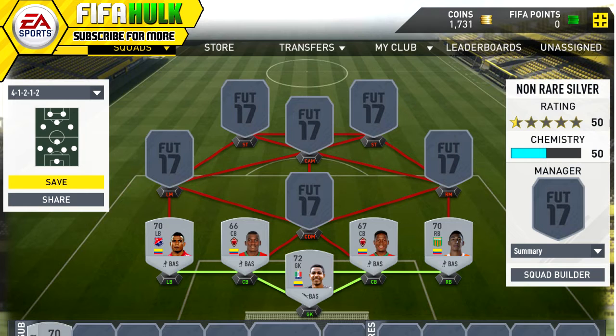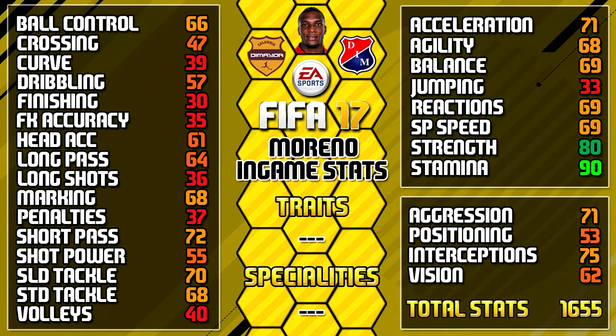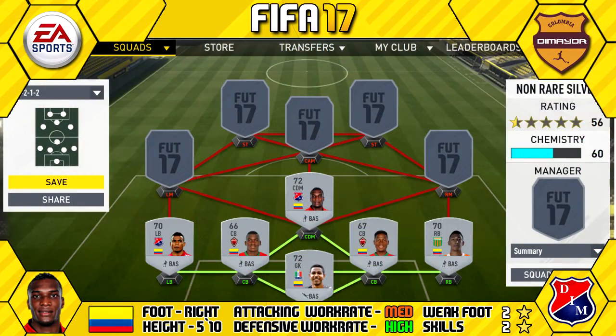That back four is nice and pacey, especially considering the whole thing only cost 600 coins for all four — as cheap as it gets in Ultimate Team. Into the midfield — at CDM we have Didier Moreno, 5'10" tall, right footed, medium/high work rates, two star weak foot and two star skills. His standout in-games are 90 stamina, 80 strength, 75 interceptions, 72 short passing, and 71 aggression.